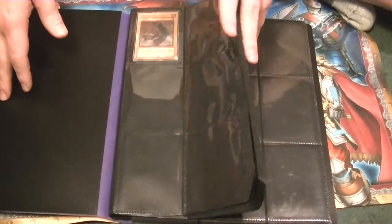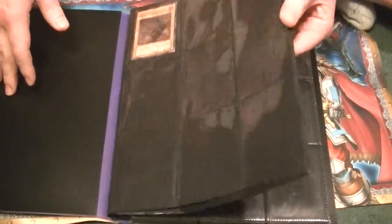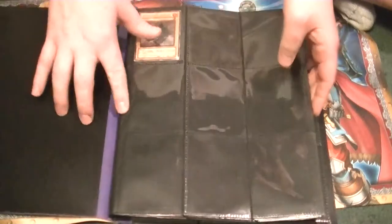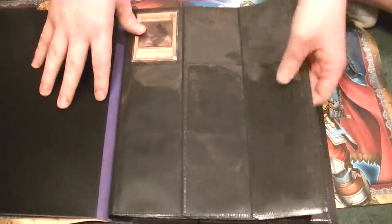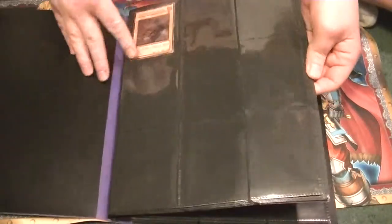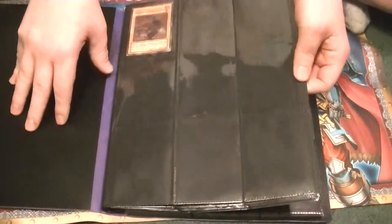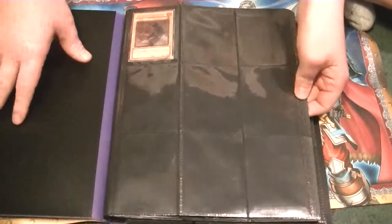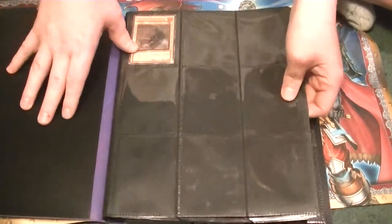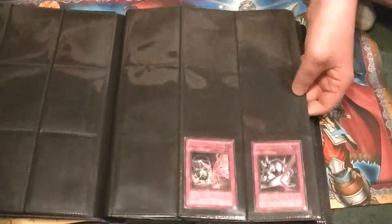It's a lot to collect, and that's what I'm going to attempt to do throughout this year. Probably once a month, maybe twice depending on when I obtain them, I'll update showing the full 500-plus Ultimate Rares that I've managed to obtain. We'll start with Soul of the Duelist and go all the way forward to Secrets of Eternity.